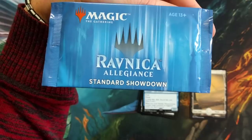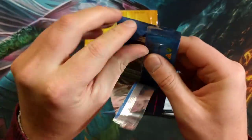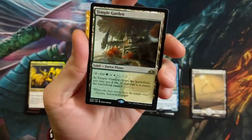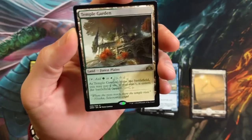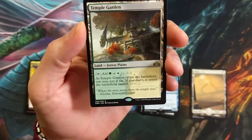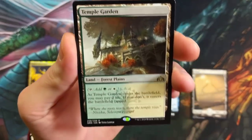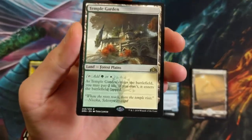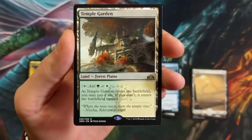Ravnica Allegiance just dropped. We have a Temple Garden — Forest Plains. The Shocklands are pretty awesome, and the artwork is pretty nice. As Temple Garden enters the battlefield, you may pay two life. If you don't, it enters the battlefield tapped. A lot of people ask why Shocklands are even worth money.